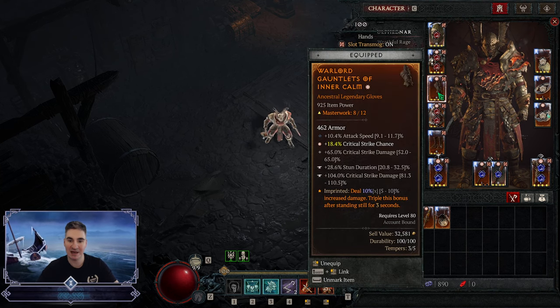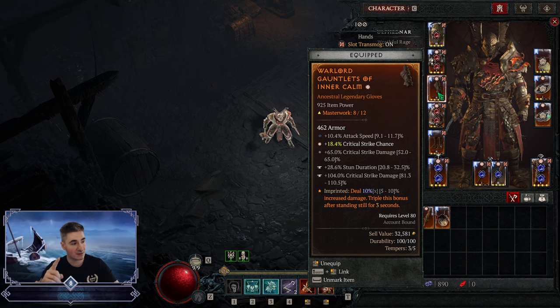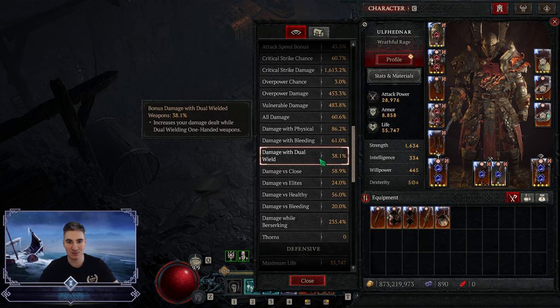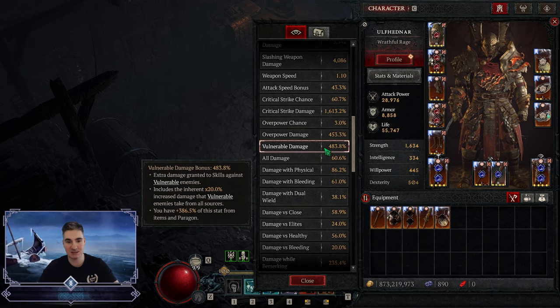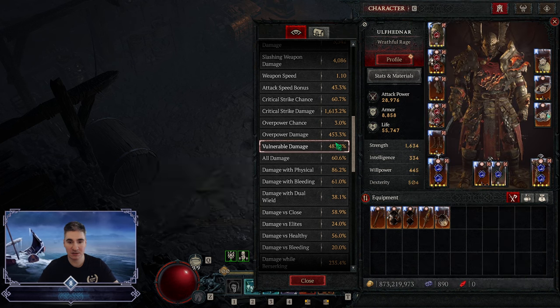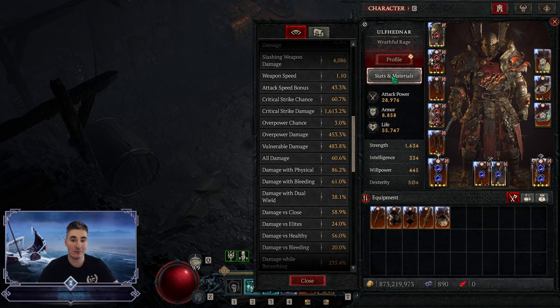On gloves we have Inner Calm aspect — we stand still all the time so why not. Crit chance affix is the best you can do. You want to stack as much crit damage as you can for Gushing Wounds but you also want vulnerable. My aim is to get ideally 600% vulnerable. Hopefully with masterworks it could get there. I'm also missing a greater affix on the axe for vulnerable, so 600 vulnerable and 1500–1600 crit damage would be my aim right now.